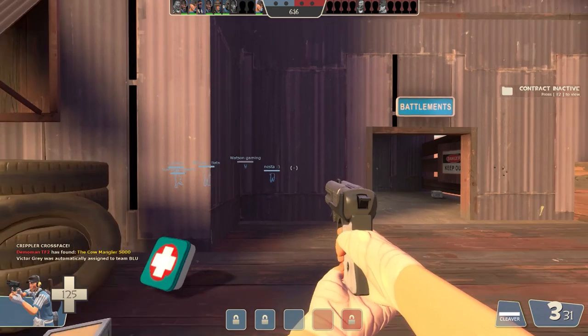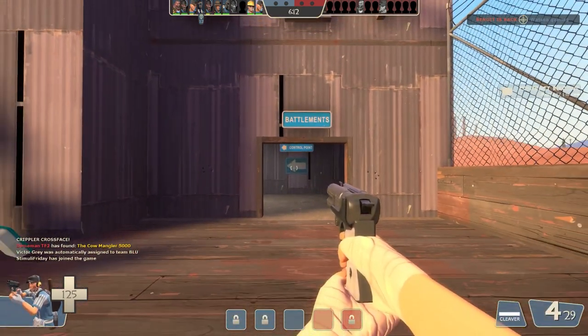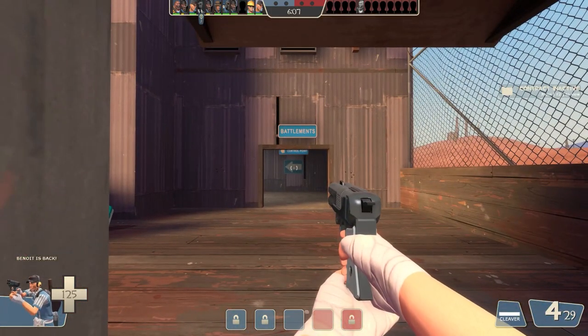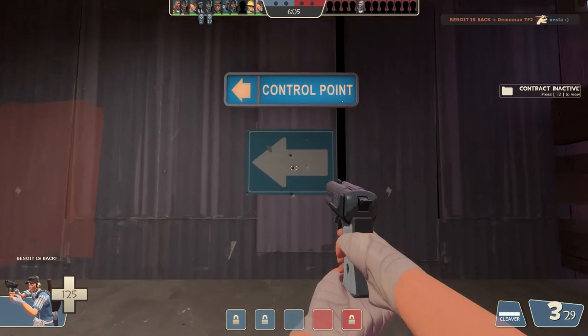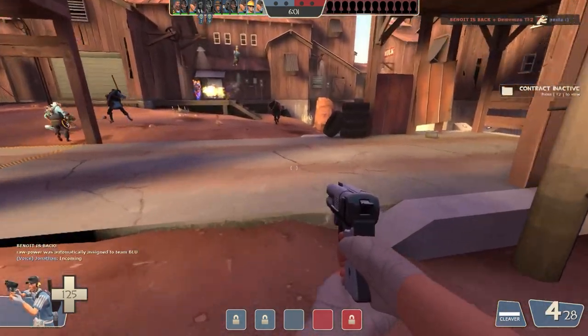An interesting thing about the Shortstop is that no matter what, one pellet will always land specifically where your crosshair is. So if I'm standing all the way back here, that pellet always goes exactly where aimed - that's always guaranteed - and the others spread out from there.